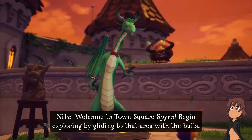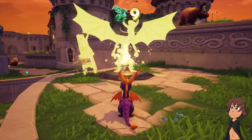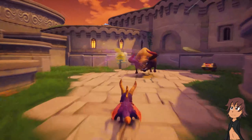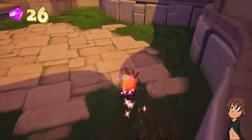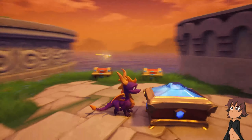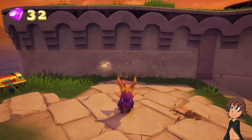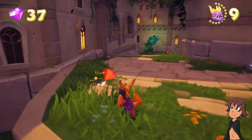There seem to be a lot of artistic dragons. By gliding to that area with the bulls, use the right stick to get a good look. Oh, I feel your pain. Alright, here we go. And here's a different type of box for this one - this thing doesn't explode, but the diamond just jumps off. This is all you have to do. Done. Easy peasy.